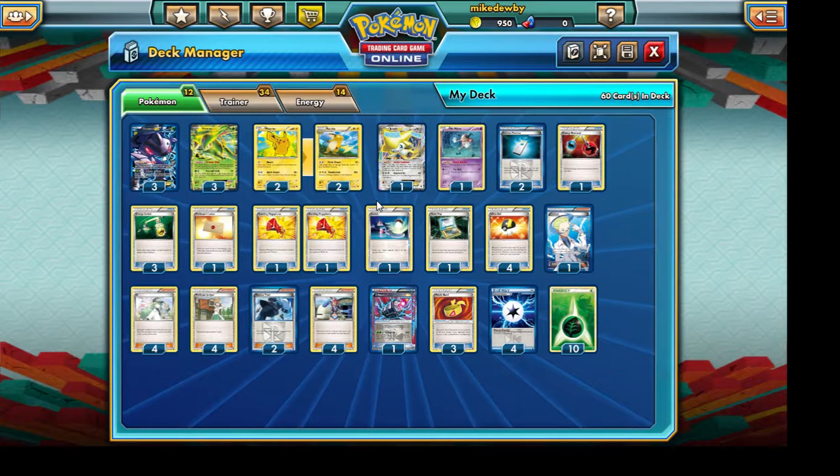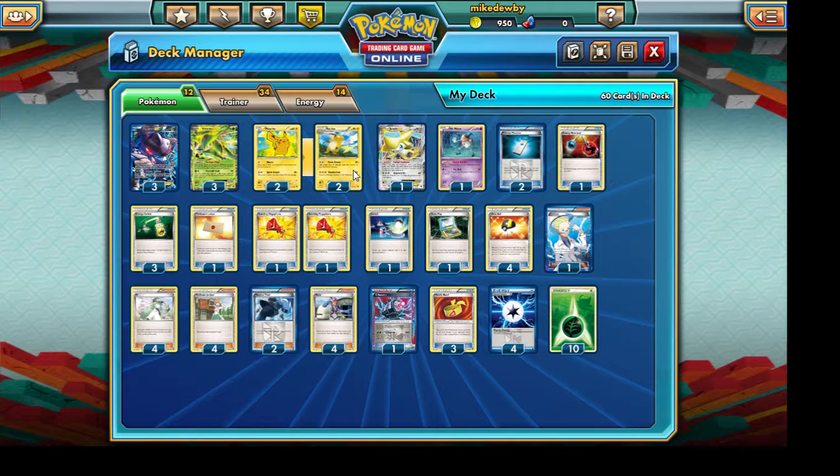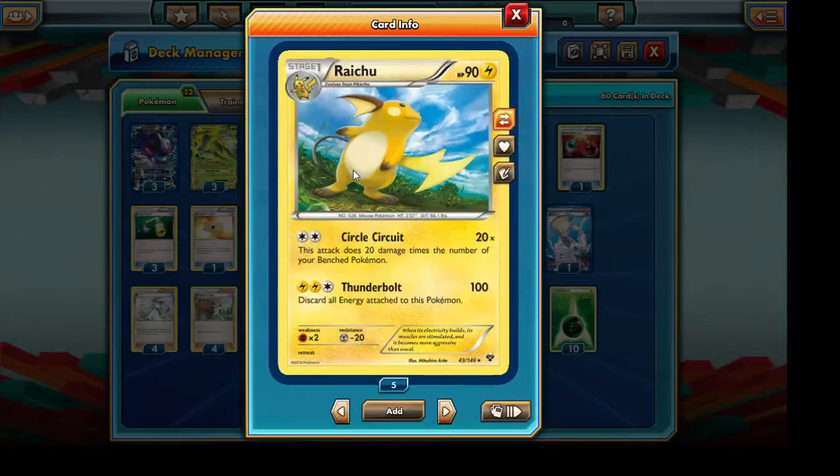What we're going to be doing slightly different is that our deck is also going to include two Raichus. The reason for this is that Blastoise EX is a very common Pokemon in the current rotation, so it's always useful to have Raichu. Also, we don't necessarily have any anti-Fire counters, so Raichu is effectively going to function as one of those.